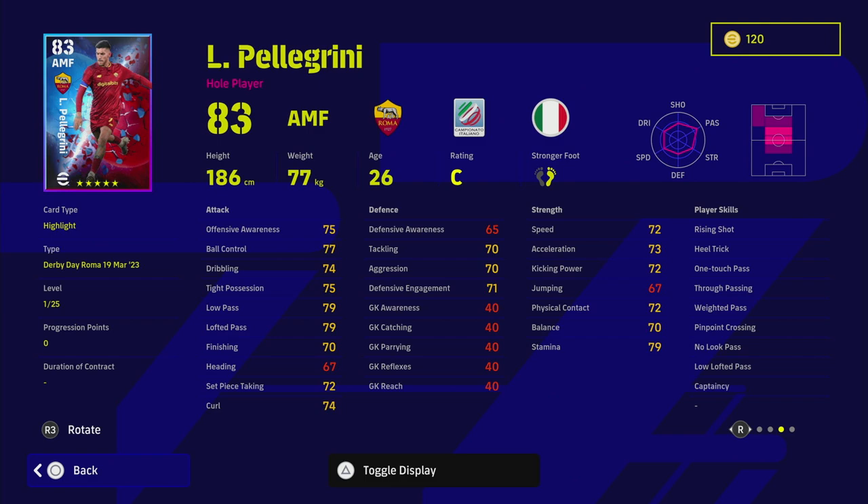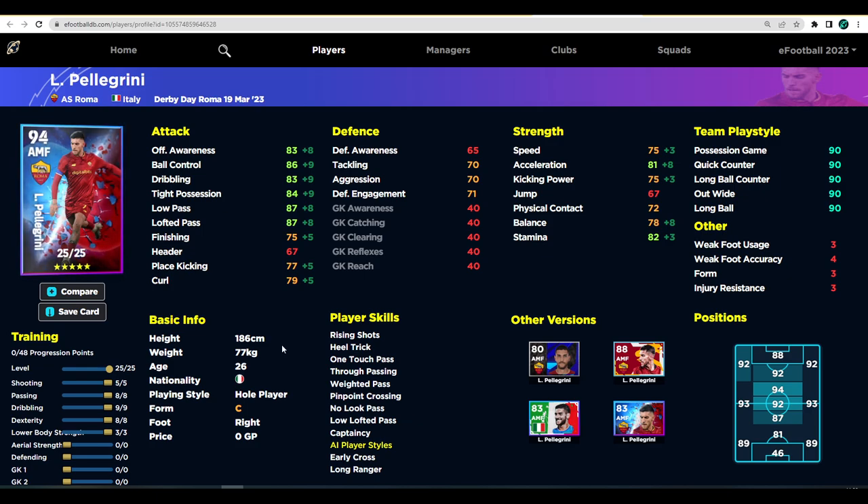What I like about Pellegrini is that while his card looks fairly average, when you train him up he becomes one of the best attacking midfielders in the game, strictly because of his player skills. He's got weighted pass, one touch pass, true passing, and also no look pass — a lot of players don't have no look pass, it unlocks a specific animation where the ball travels in a slightly different way. De Maria does it too. With hole players being super overpowered right now, I'd give him an advantage over pretty much any non-hole player with these stats. The only thing is you won't be able to shoot much with him the way you train him up.